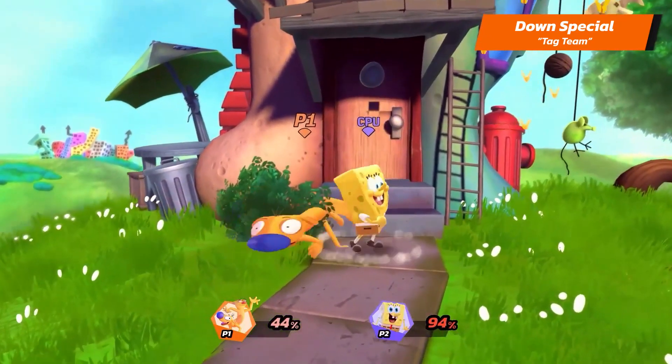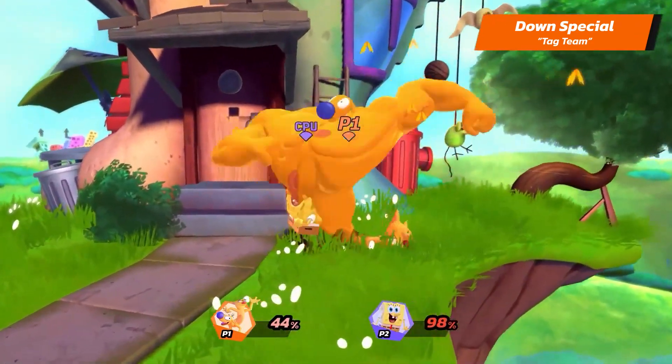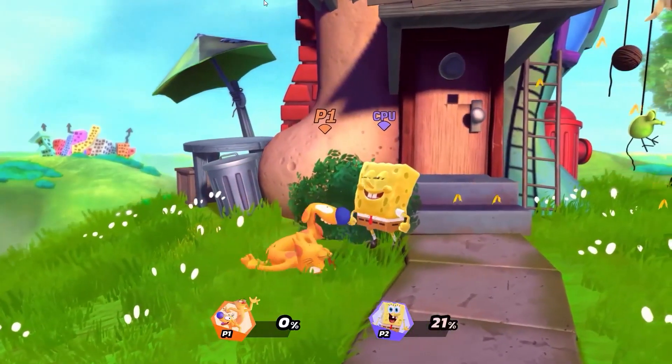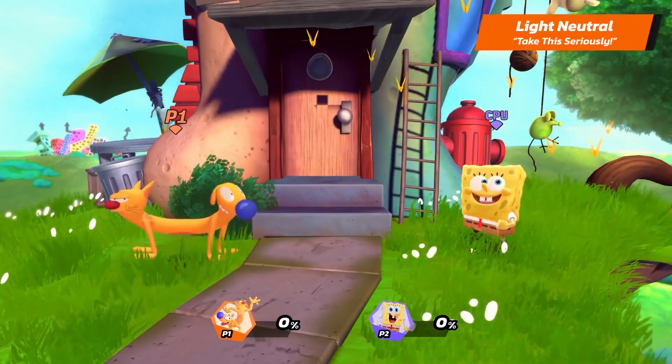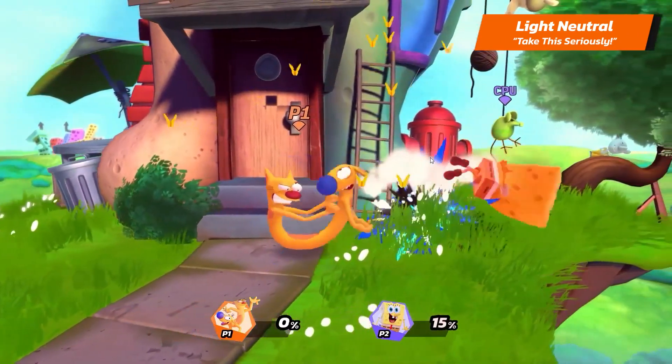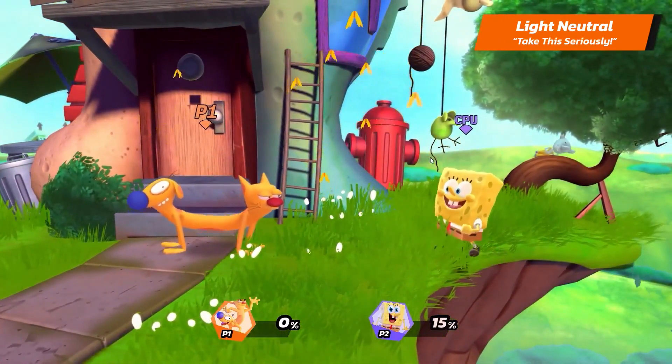Other players may not know which way you're facing, but then again, do you? With that covered, let's talk about Cat Duck's light attacks. Their light neutral is — take this seriously — this attack is really just Cat and Duck fighting each other, in a way that just happens to damage nearby enemies.